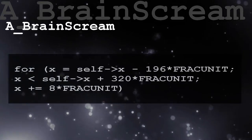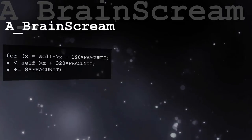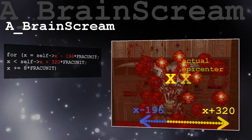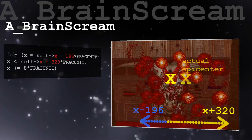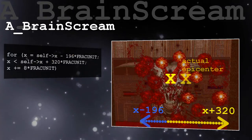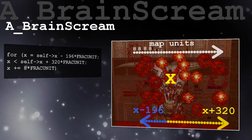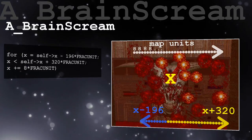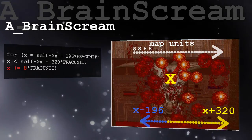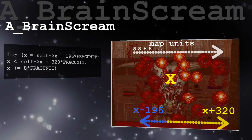The mistake lies in the code pointer A_BrainScream. Basically, it is responsible for the creation of the explosions. And here's the problem: from the boss brain's position, explosions are created in a line from X-196 to X+320. As you can see, this doesn't work and puts the actual epicenter more to the right side. The other part simply means it creates an explosion every 8 map units. On the picture you can clearly see how they are lined up, sometimes exactly above or below other explosions.